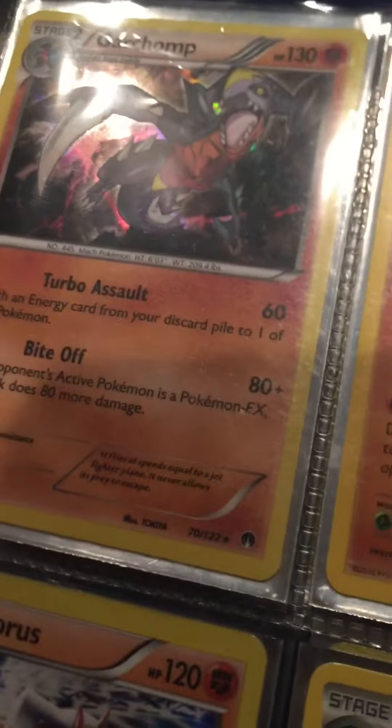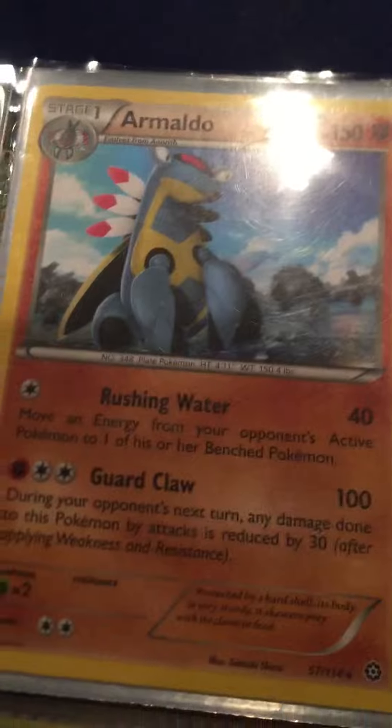Then we have a Gooja. Sorry about the failure. A Klink. A Walrein and a Charizard. Next we have a Garchomp holo, Armaldo, Landorus and a Tangrowth.